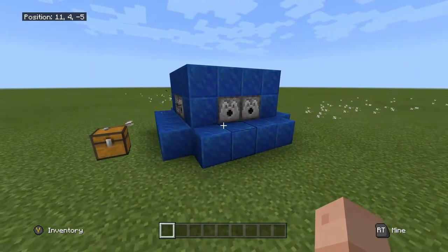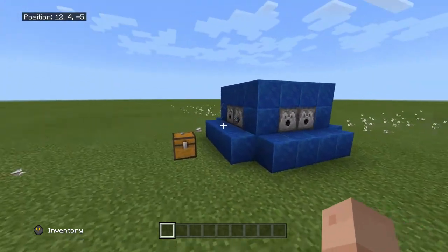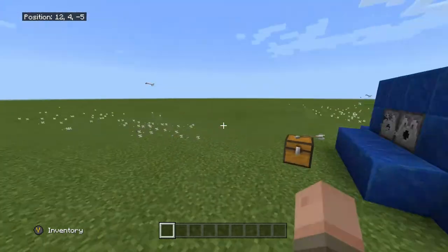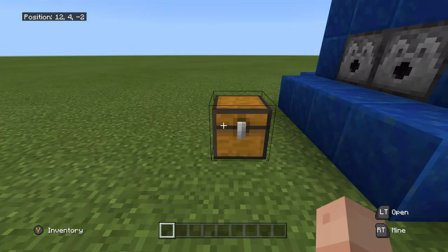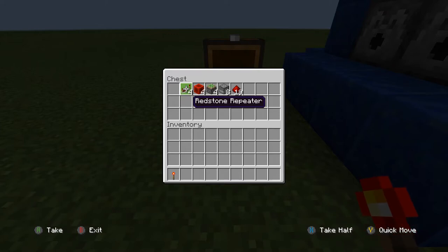I'm going to be showing you how you can make a dispenser fire from all ends using simple redstone. As you can see, it's firing on all sides. The items you will need to build this are a redstone torch, four redstone repeaters, blocks, four blocks of redstone, sticky pistons, dispensers, and some redstone.